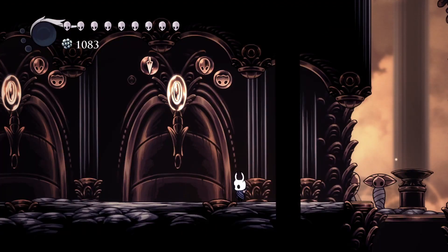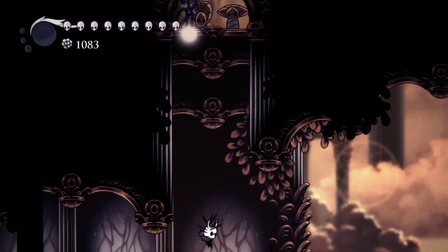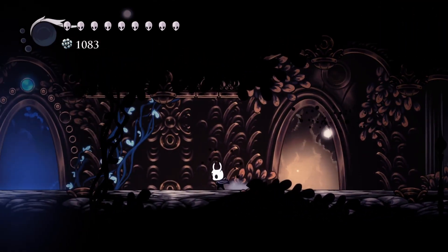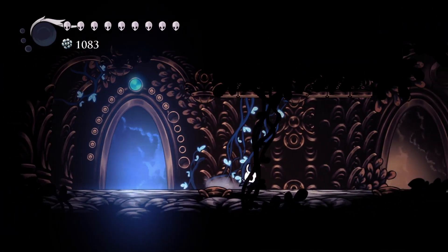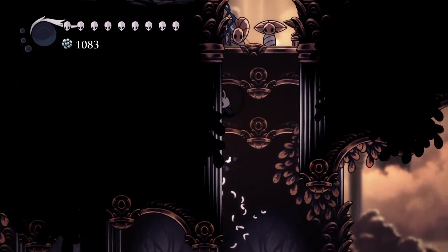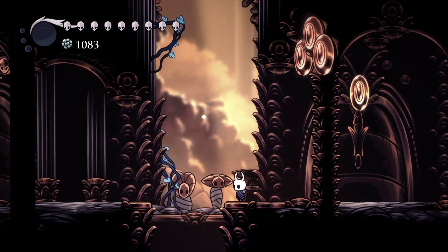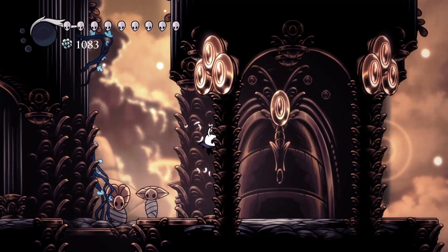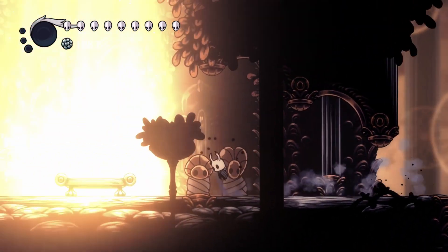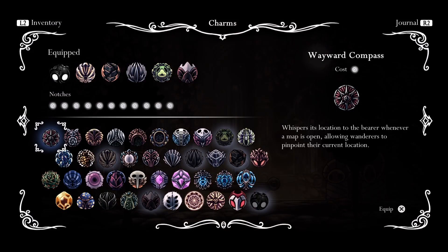Welcome back, this is me, Wallcrawl, doing our all-achievement Hollow Knight guide, and we're working on Godhome pantheons with their bindings. We need one more binding to get in there and get ourselves another lifeblood mask at the resting point. So we're doing the nail binding here at the Pantheon of the Knight — I think that's going to be easier than the charm binding of the Pantheon of the Sage.